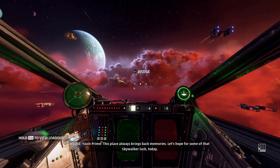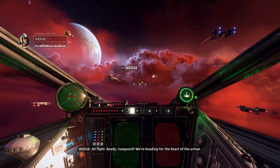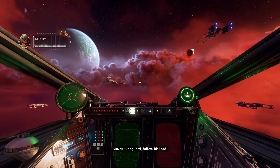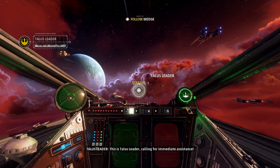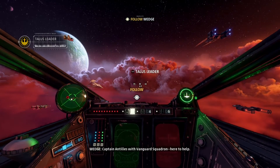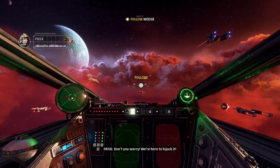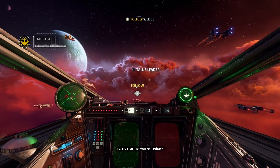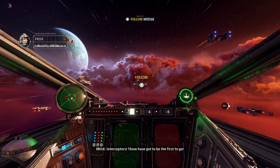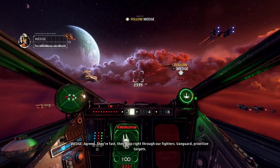Oh, here we go! This place always brings back memories. Looks like there's already lightning going — some of that Skywalker luck. Come on, Wedge! Ready, Vanguard — we're heading for the heart of the action. Vanguard, follow his lead! Captain Antilles with Vanguard Squadron here to help. Wedge — dude, that keeps interrupting me and it's starting to really piss me off. Don't you worry — we're here to hijack it. You're what?! Be ready.